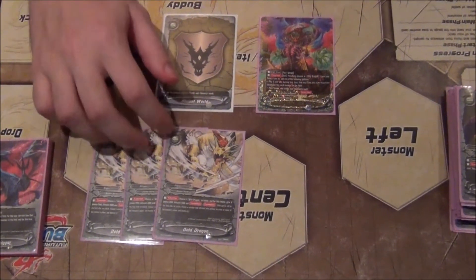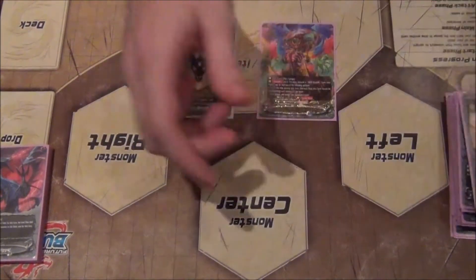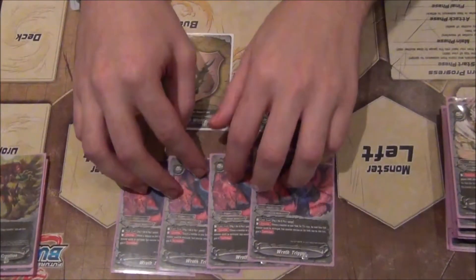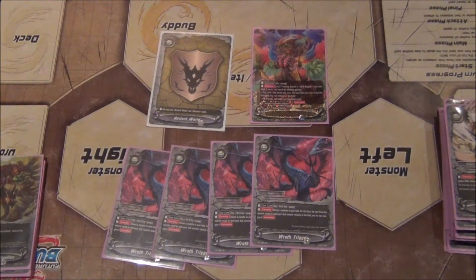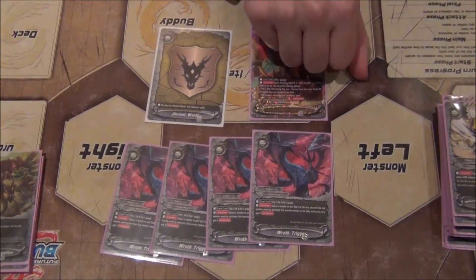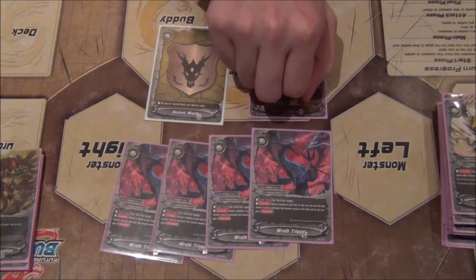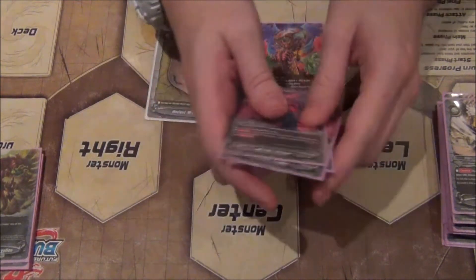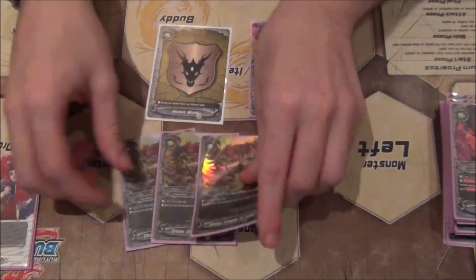Bold Dragon is basically our Drago Energy — it helps keep Lattice alive without having to use his ability, as well as fueling all our other wild dragons. Perhaps the most broken card is Raft Trigger, the $10 promo, which is ridiculous. You pay 1 gauge and 1 life, your monster lives, and it gains counter-attack for the turn. So if someone tries to destroy my Lattice I use this — it's cheaper than the regular alternative and I still get counter-attack, essentially blowing up half their field. Raft Trigger wins games.